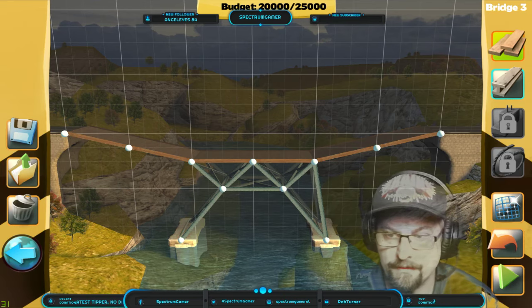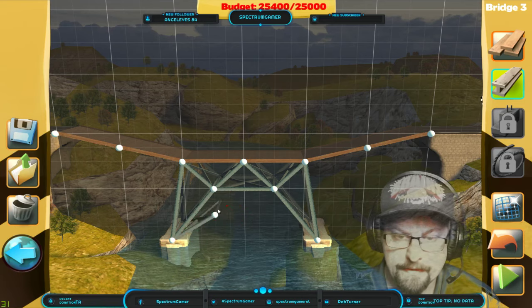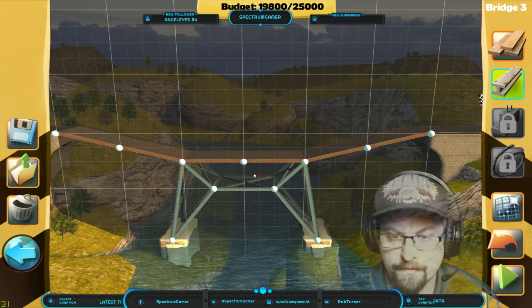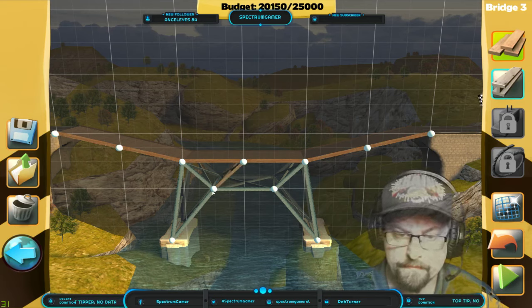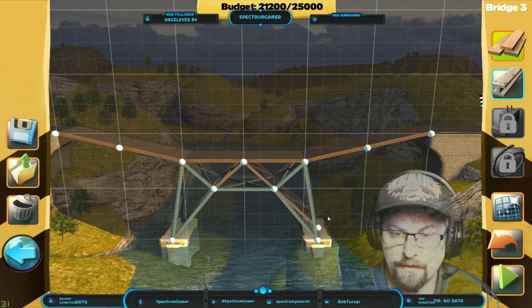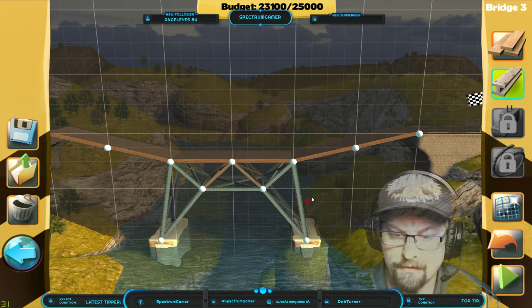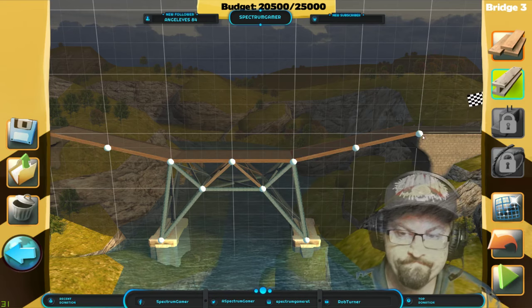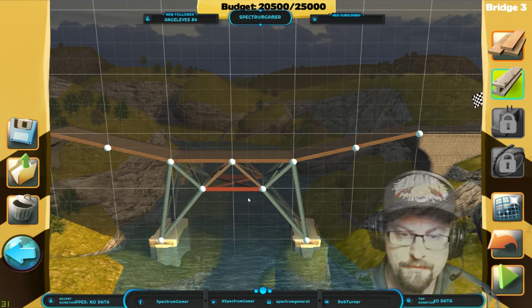I definitely need steel there. I wonder if I can substitute these for wooden beams and then put another steel beam here — oh it's not going to fit. I could go across with a wooden triangle there, but there's nothing there so it's going to be floaty.